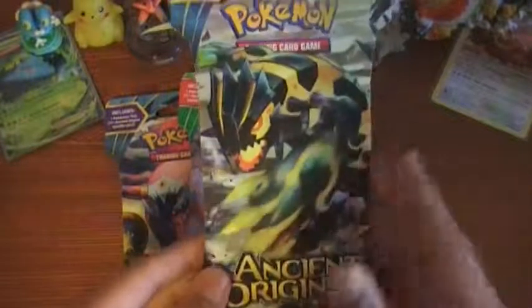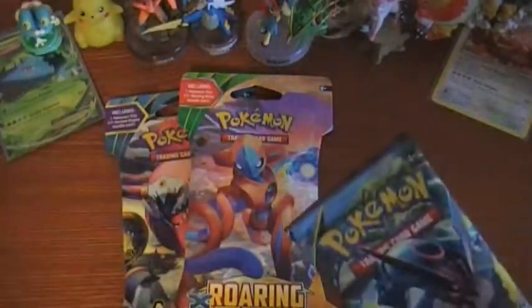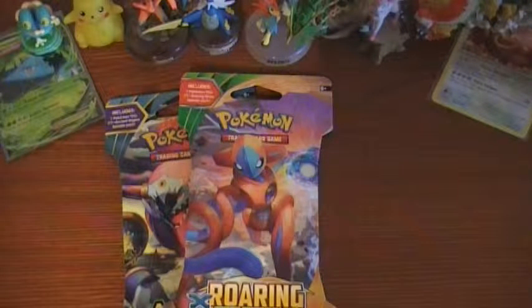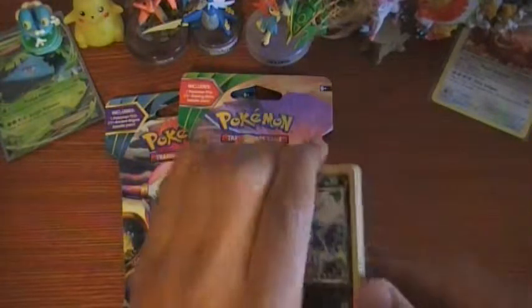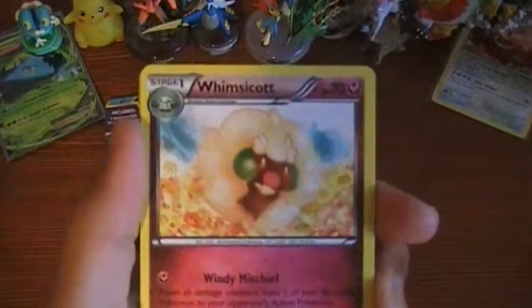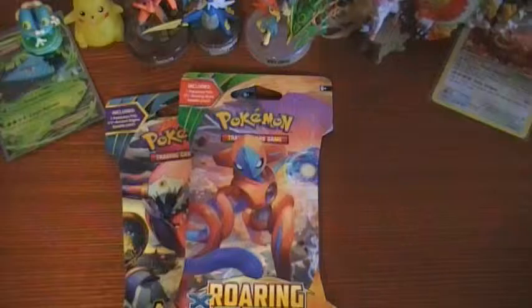Moving on to our first pack of Ancient Origins — got shiny Mega Rayquaza this time on the front. Set the code card aside. We start off with an Oddish, Combi, Eevee, Goomy, Energy Recycler, Whimsicott, Tyranitar Spirit Link. Reverse is a Larvesta. And our rare is a Vileplume — non-holo rare, but it's alright. Moving on.